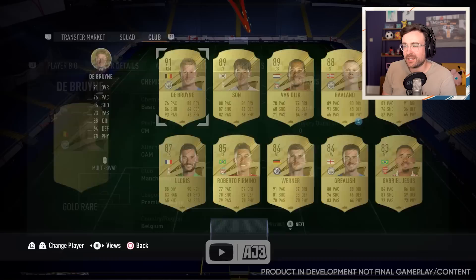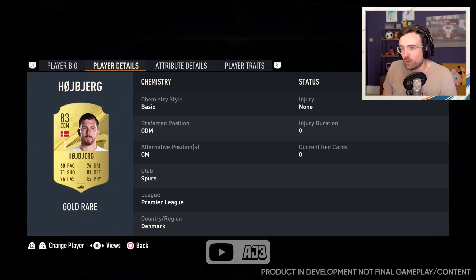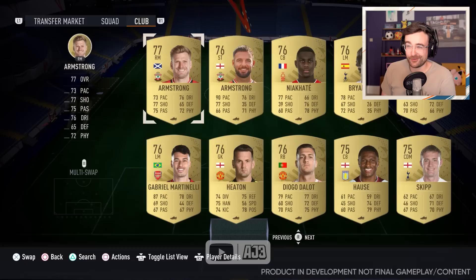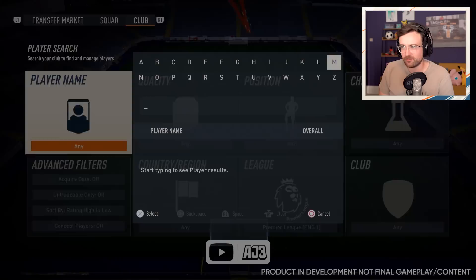I could have gone for generic ones like Hoiberg — CDM moved to centre mid — but that's a bit boring. I wanted positions that couldn't have existed in previous FIFAs. After a lot of searching, I did find a second one: Stuart Armstrong. He's a right mid or right wing, or for us, a centre mid. So alongside Neymar and other quality players, we've got Stuart Armstrong as a centre mid. He fights for the badge no matter the position. James Milner, interestingly, has centre mid, left back, and right back as alternate positions — very versatile.